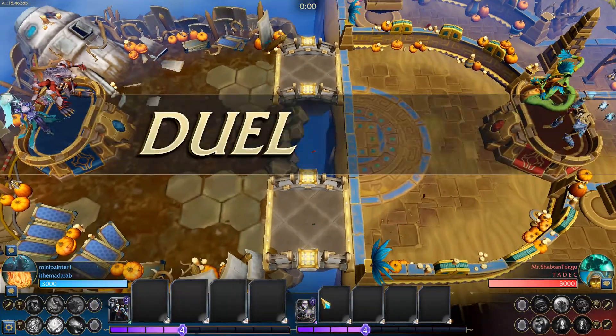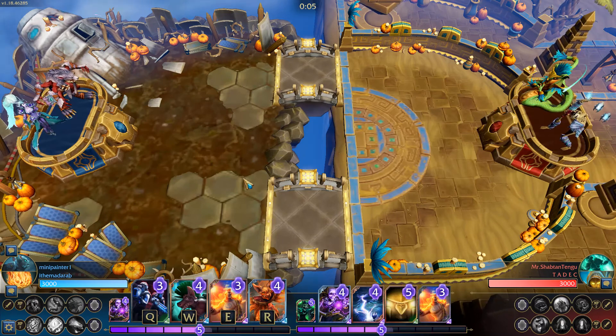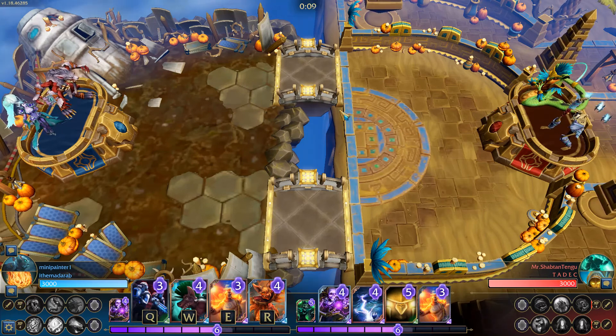The lightning bolt won't kill the Colossus unless his health is halfway or something like that. You mean the big flying guy? The tree? The green guy? No — I think it doesn't kill the Colossus anymore. It kills it? I think it does.